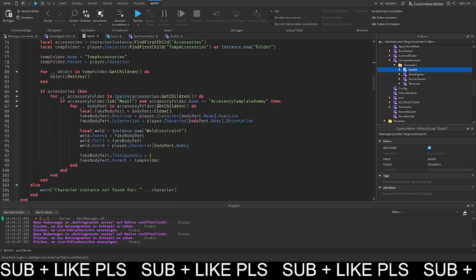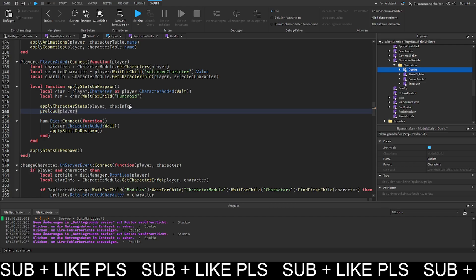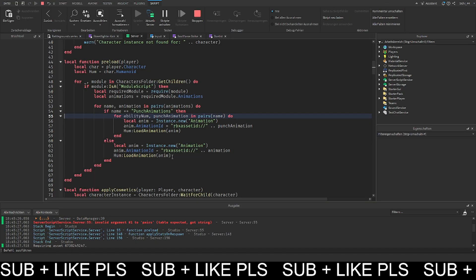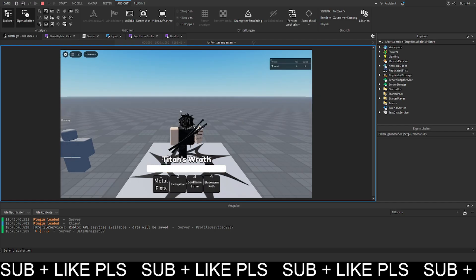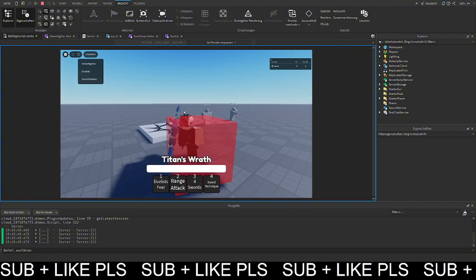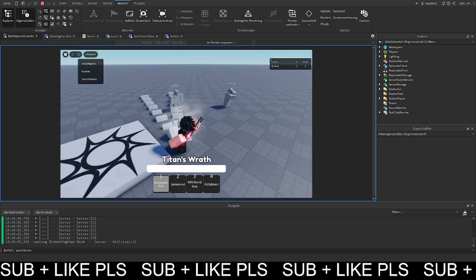This should work, so we copy the preload call, scroll down to the player added event, check for character added, and load the animations there for the player. We hit play — we get a 'table expected got string' error, so we fix it by changing to in pairs of animation. Now hit play and the preloading works — it's very smooth. When we switch characters and punch, it's completely smooth and we can instantly hit animations.